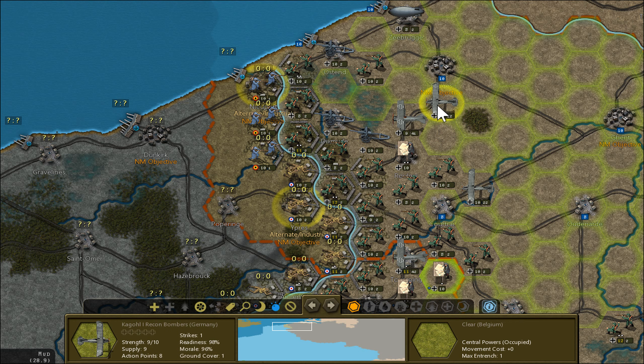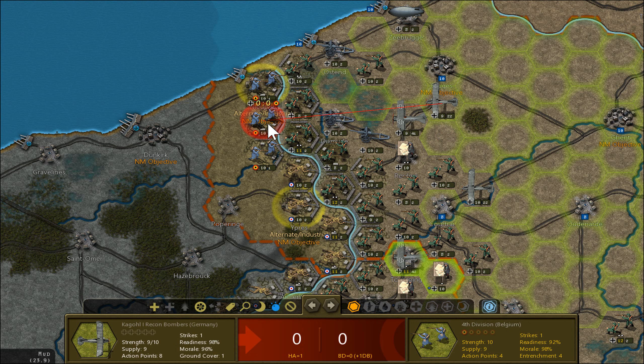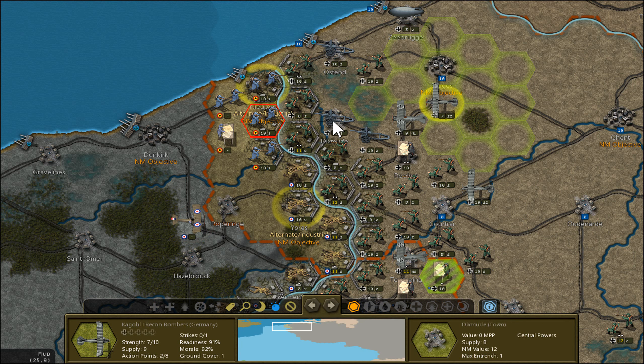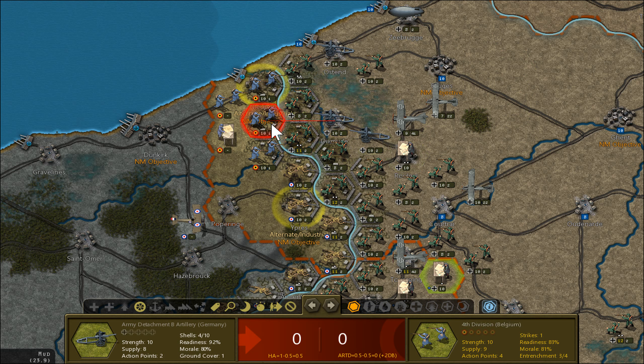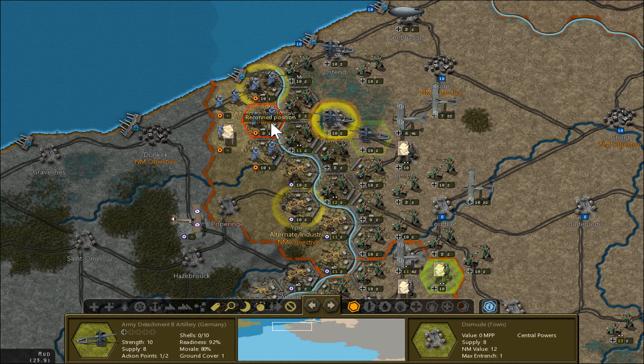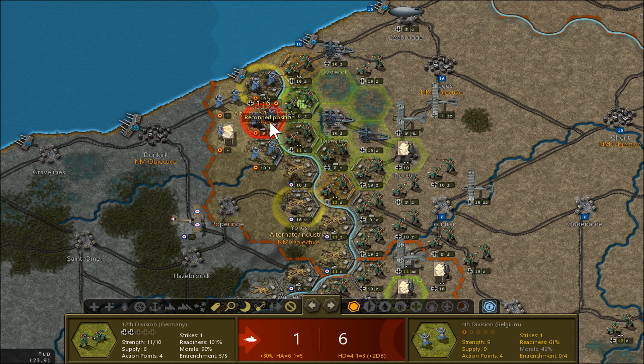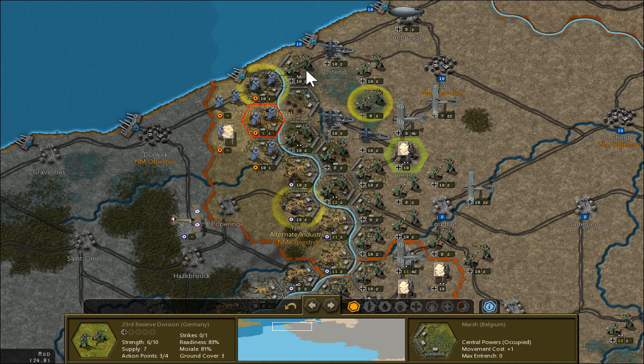So I use my recon bomber and attack here. Then I use this to shell the position. No shells left. Then I can make a strong push forward. This unit is empty.